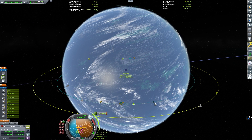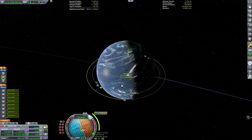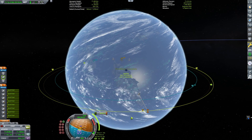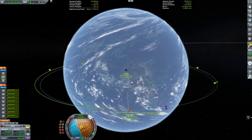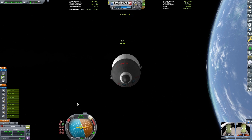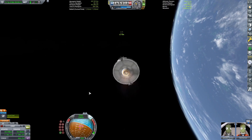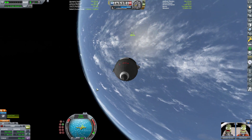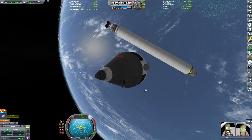Now we are in orbit. I'm setting up our rendezvous with the return craft — just moving my maneuver node, drawing out the prograde marker till it touches the other craft's marker, getting a close approach of less than two kilometers. Then I burn on the target side of the retrograde marker to close in. I don't actually need to dock — all I have to do is rendezvous and then transfer the crew over in EVA.